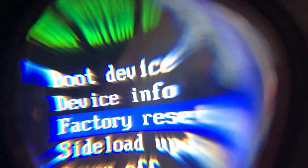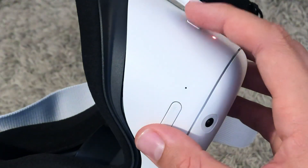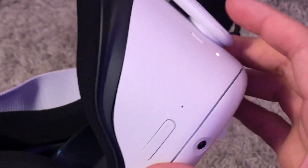Here we have the menu. By pressing the volume up and down you can choose which option to select — you have boot device, device info, factory reset, and sideloaded apps. Then click the power button to select the one you want. So basically you hold minus and plus to navigate the menu items, then click the power button, and it will start the factory reset. That was a quick video showing you how to fix your Oculus Quest black screen issue — I hope it was helpful, let me know if you have any questions, and I'll see you guys in the next one.